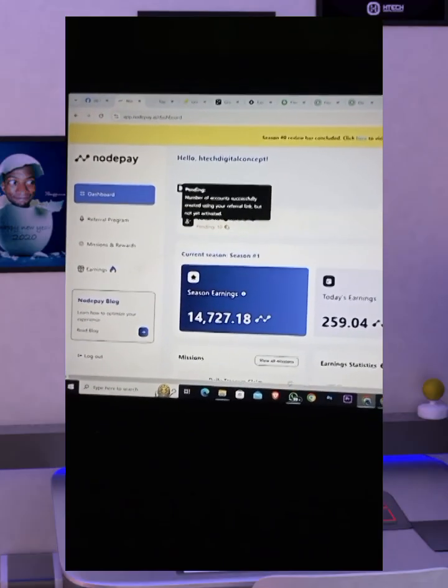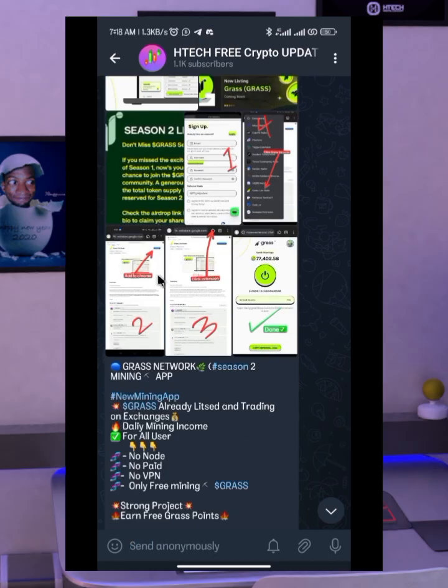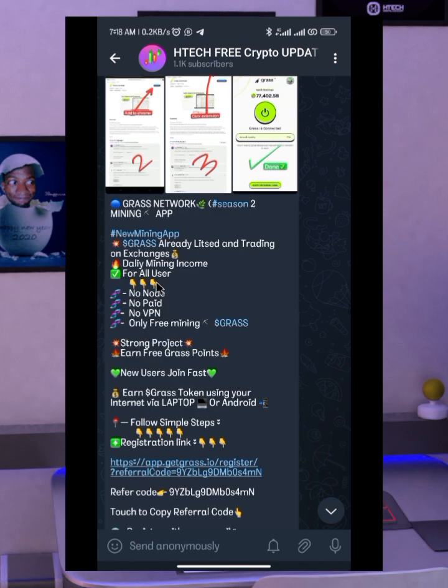So to start mining Grass using your mobile phone, you don't need a VPN and you don't need to pay anything. All you need is a mobile phone, a Mises browser or a Kiwi browser, then you download the extension to run the Grass.